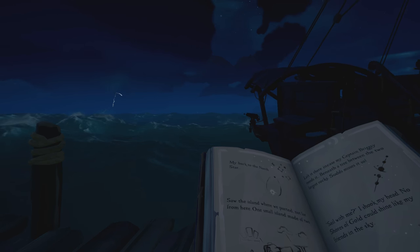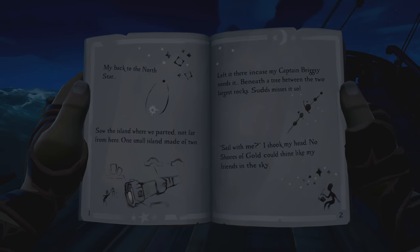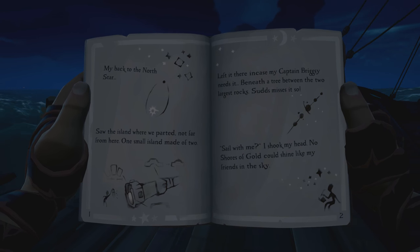Once the tall tale has begun, you will get the Stars of a Thief book. Open it up and you're either going to head to Twin Groves or Rum Runner Isle. Depending on what text you have on these pages will determine where you go.